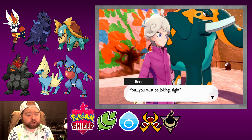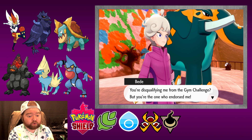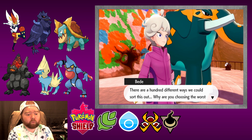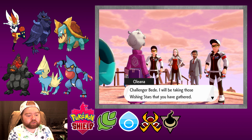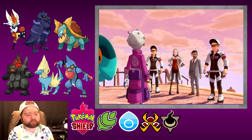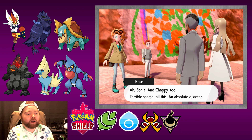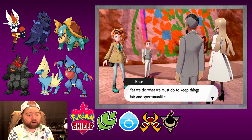You must be joking, right? You're disqualifying me from the Gym Challenge, but you are the one who endorsed me. There are a hundred different ways we could sort this out — why are you choosing the worst possible option? Challenger Bede, I will be taking those wishing stars that you have gathered. Off to Hammerlocke with him. An absolute disaster — I never wished to see us lose challengers for this sort of reason, yet we do what we must to keep things fair and sportsmanlike.